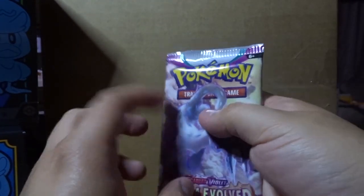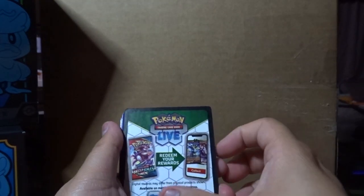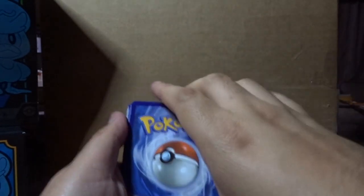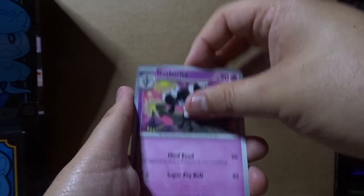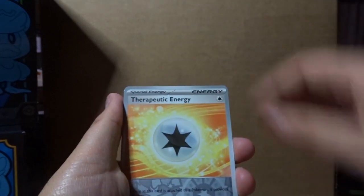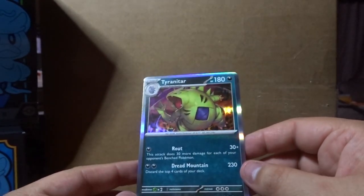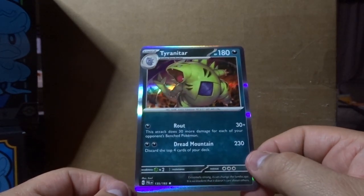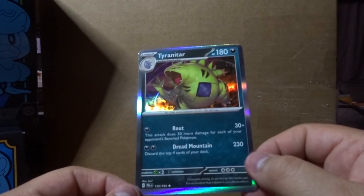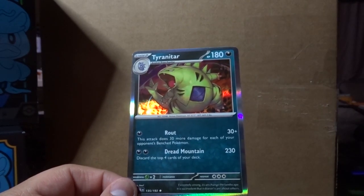Final ETB pack — let's get some luck going. If I flip this code card correctly, I'm getting a Tyranitar. Oh, got it correct! Electric energy, and we get a Magnemite at the front, Nimble Shinks, Lokix, Calamitous Therapeutic Energy, Pikachu reverse holo — and Tyranitar! I called it, but not the specific Tyranitar card I wanted. I called so many Tyranitars today but never the right one. Anyway, that is the end of the video — make sure to hit subscribe, like, and stay tuned for more videos!